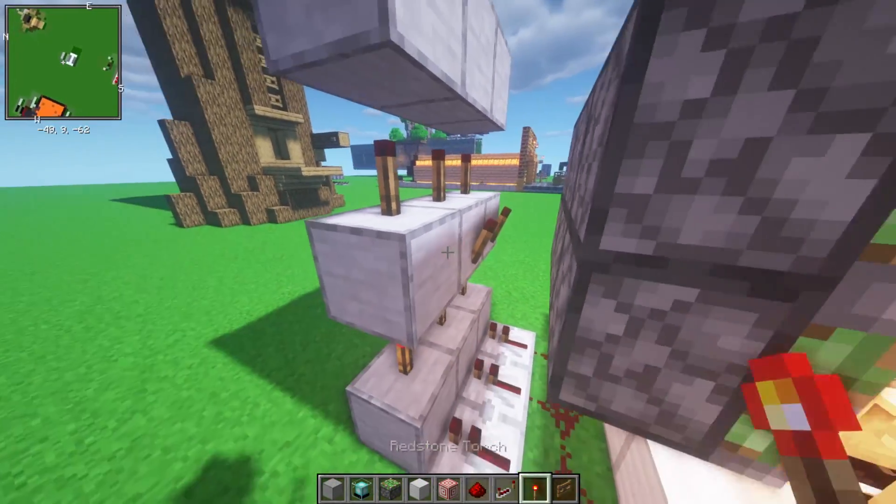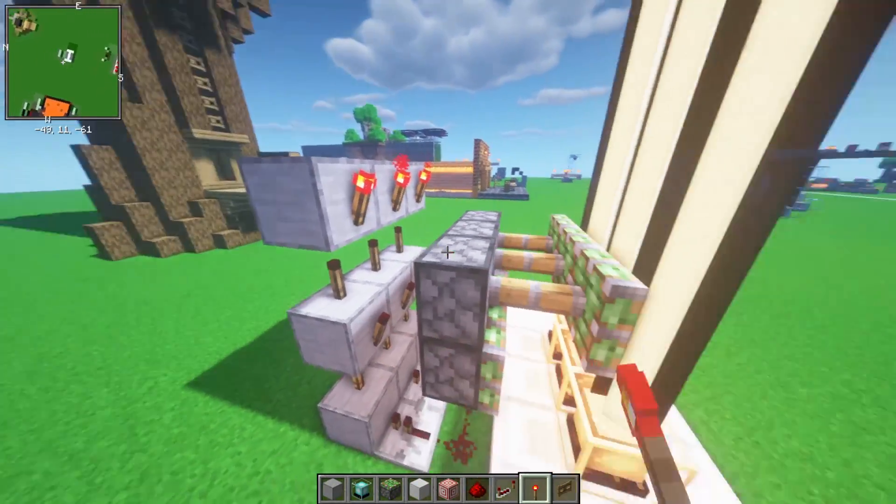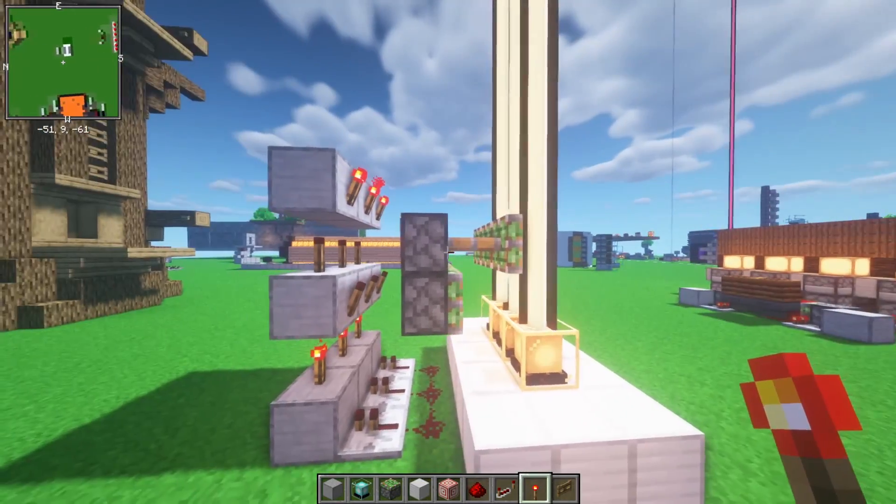Now you want to put a redstone torch on the front of these top two rows. And the pistons should look like this.